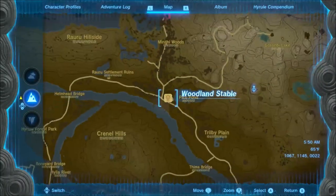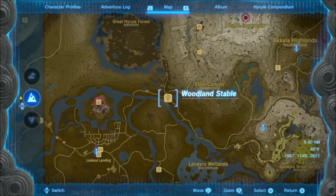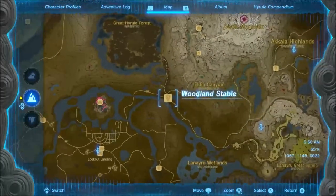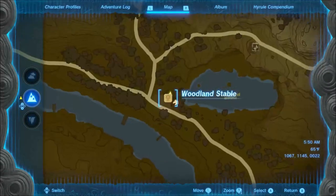Today we're gonna be picking up the Bokoblin Mask. We're gonna be starting off at the Woodland Stable northeast of central Hyrule, and from here we're gonna head over to Pico Pond.